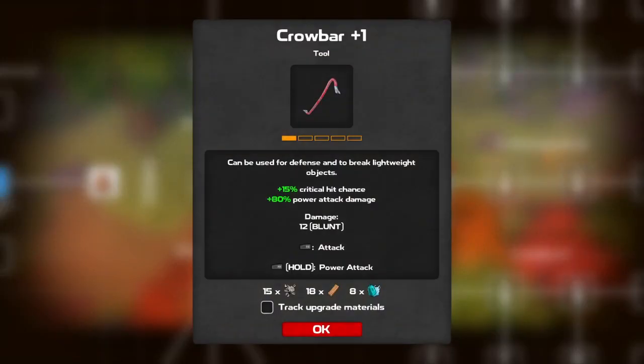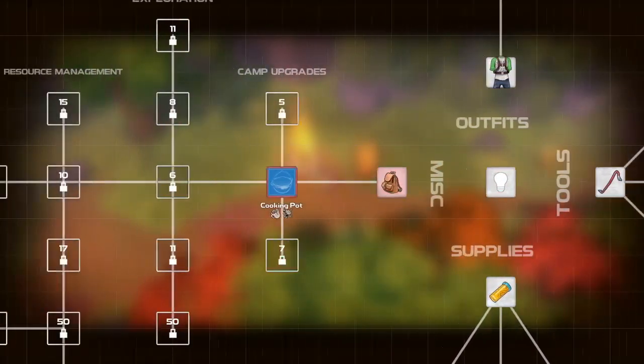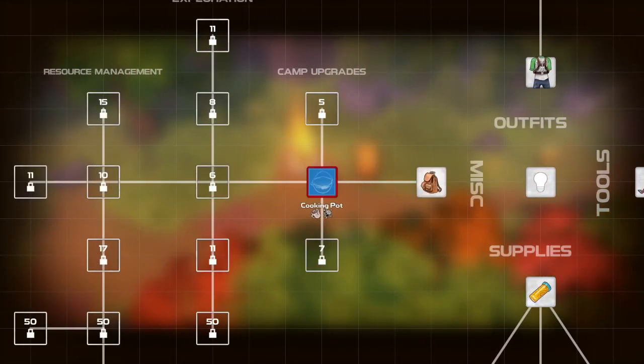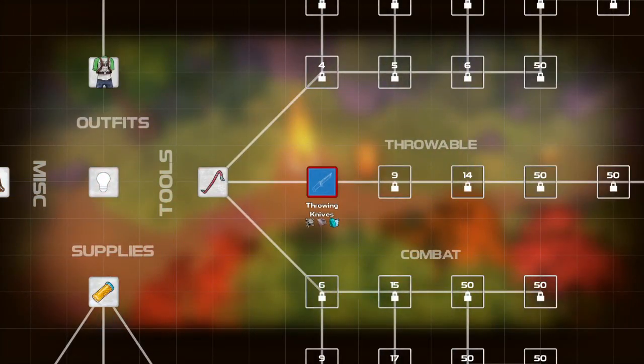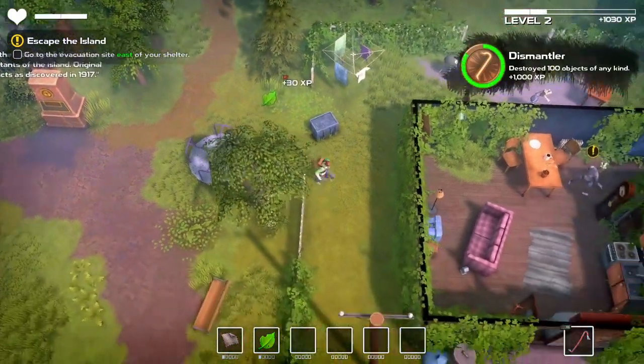Eventually, you can start breaking down things that give rare ingredients, like the fabric from couches or the electronic wirings of a microwave. As you start to earn these rarer ingredients, it becomes possible to start crafting the necessary supplies to begin farming and hunting and cooking.